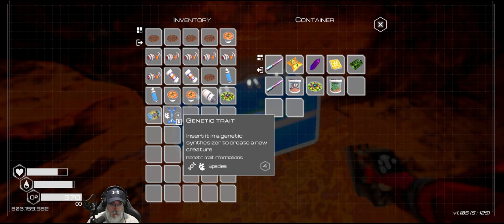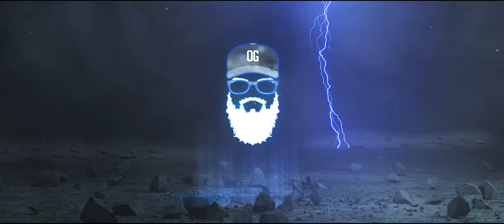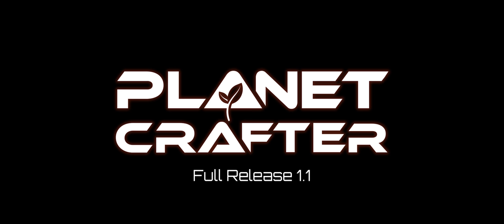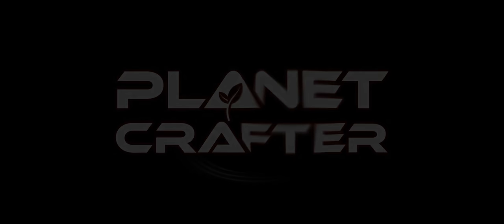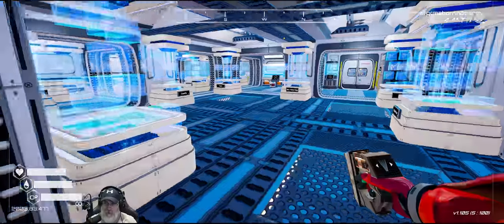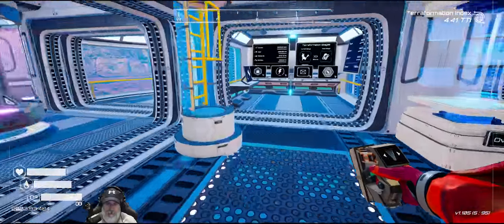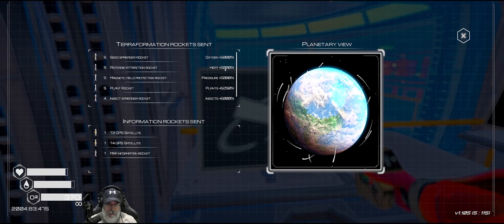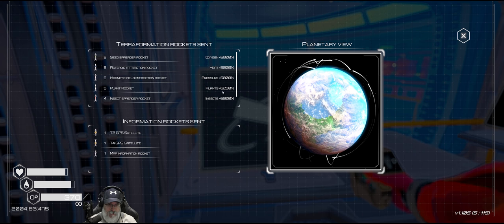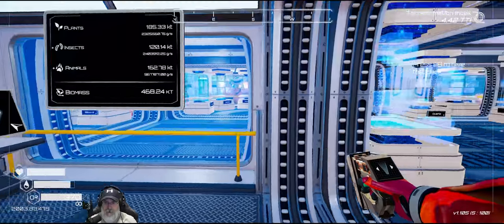Welcome back everybody to Planet Crafter, I'm the Bearded OG. The main goal for this episode is to look for some more of the golden keys and maybe boost our TTI. We could launch some more rockets. I'm at 5000 on oxygen, heat, pressure, 6000 on plants, 5000 and 250 on animals.